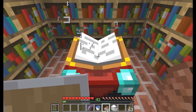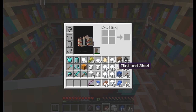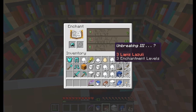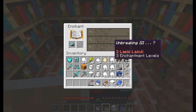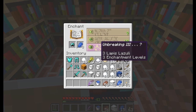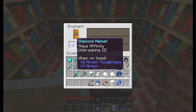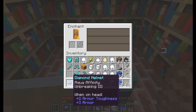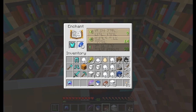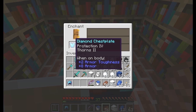Now to do enchanting. I am going to make a cake! A more durable helmet — I'll need some lapis lazuli for that. I'm guessing that makes it so that I can stay in water for longer. If I get hit, they take damage as well — Thorns. And added protection, even better.